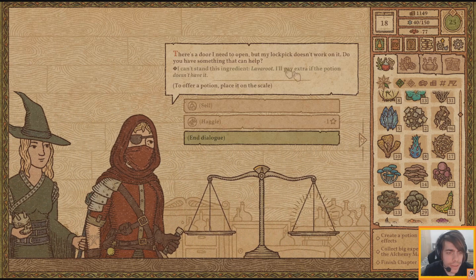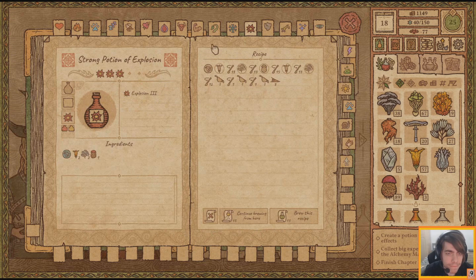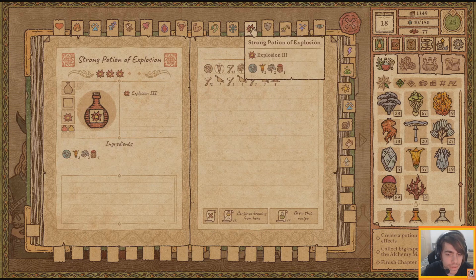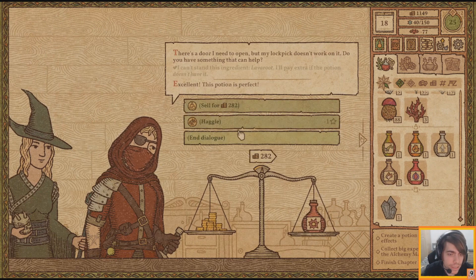Oh, lockpick doesn't work - can't stand the ingredient lava root. That doesn't use lava root - how about that? Perfect.